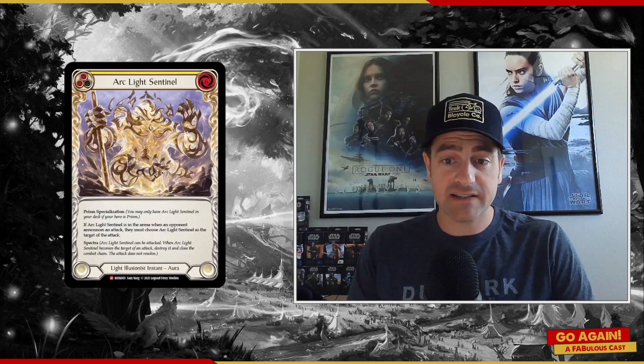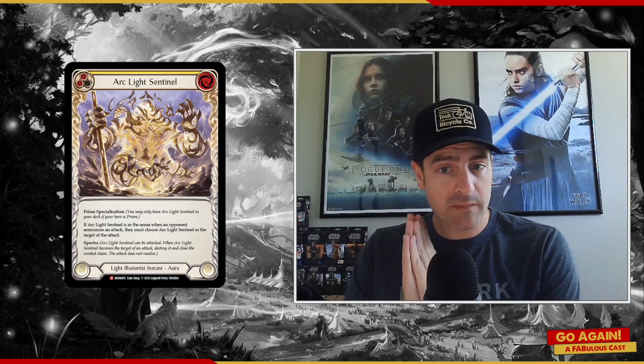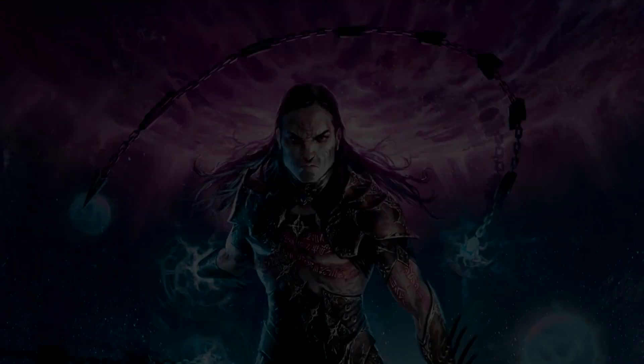Hey Fab Folks, welcome back to Dice Commando for another How Fab Stuff Works episode. Today we're going to be covering ArcLight Sentinel, which is Prism's expensive but effective combo disruption tool. So let's get started.